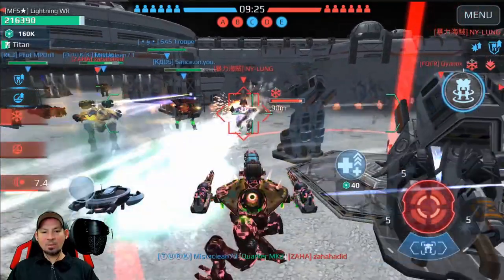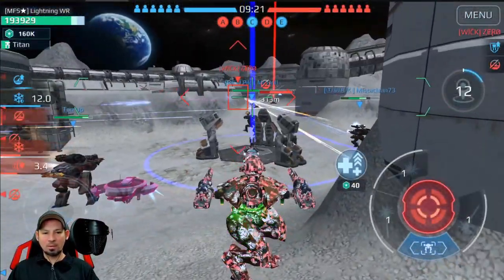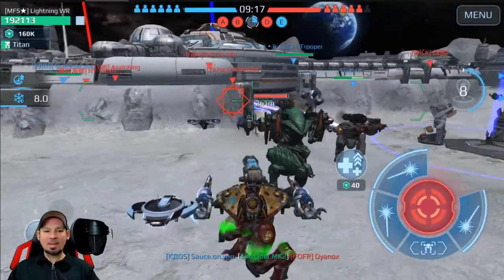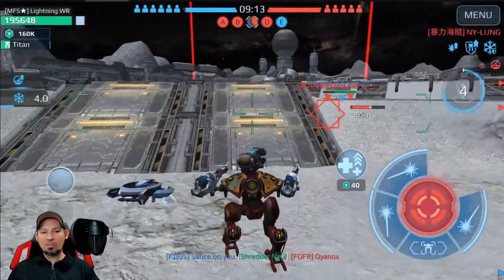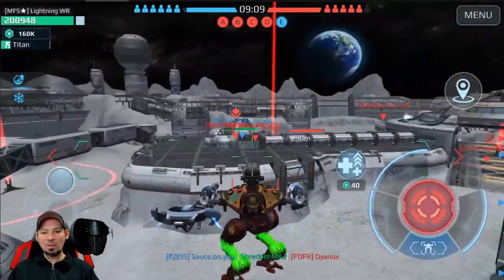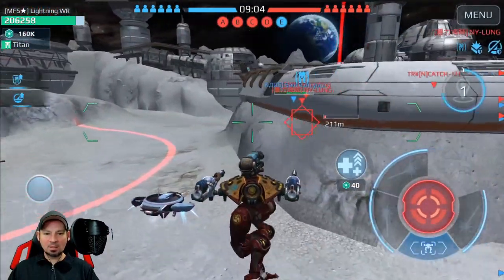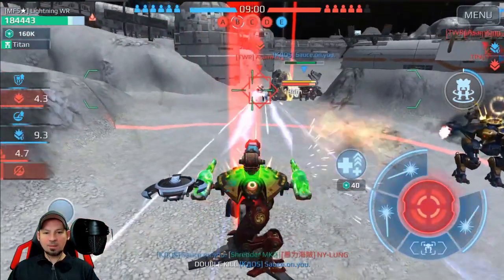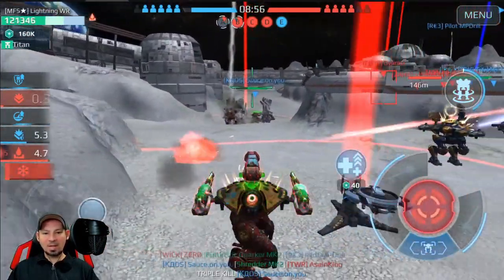We've almost frozen that guy — switching targets. Even if all it does is slow the enemy down, that's still a big help because people can't escape when you're about to kill them. We've got to get these beacons. I'm going to come down this way, get our lock on, and freeze this guy. He's frozen and he's dead.